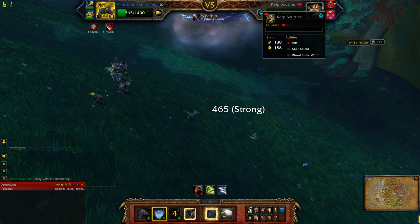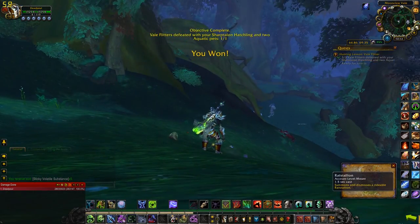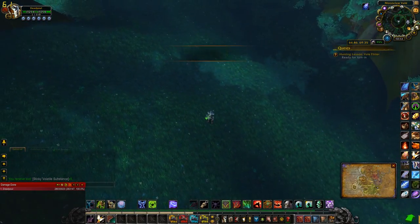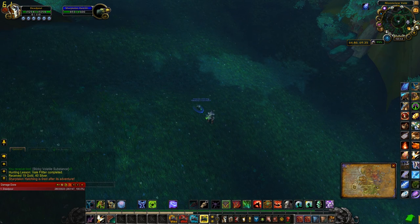The next one you have to do is defeat three Veil Fritters with your Sharp Talon and two Aquatic pets in Val'sharah. So this time instead of having your Sharp Talon and two flying, you have a Sharp Talon and two Aquatic.